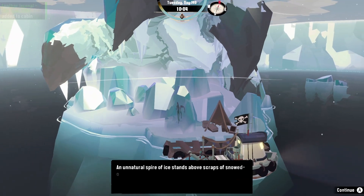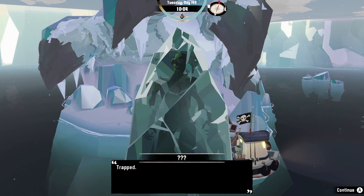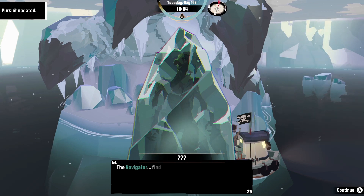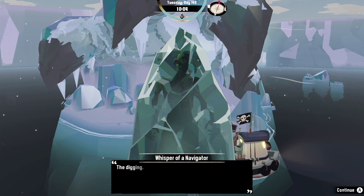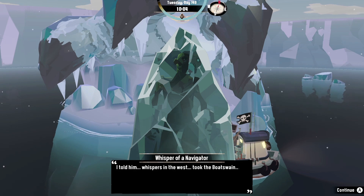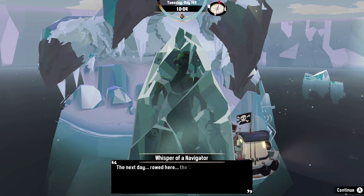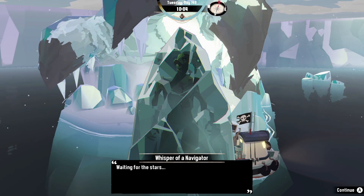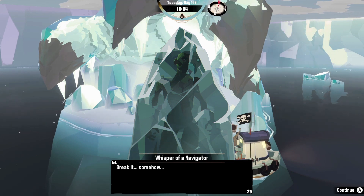Natural spire of ice stands above the scraps. Node over equipment, dark shape within. A voice calls out, distant and distorted: 'Trapped, forever, this prison — get me out. Break it, somehow, free me.' Who are you? The navigator. Chart the ice. It came from beyond. What happened? The digging. The cracked ice, like a web. Awoke the ice heart. I told him. Whispers in the west. Took the boat to his knees. Returned alone. The dark figure shuddered, sending vibrations through the ice. The next day, rode here. The captain. Saw the claws. Gripped my soul. He insisted. Made camp. Shadow of the beast. Waiting for the stars in the night. I saw his shape, suddenly swallowed by the cold, in the dark. He left me. Break it somehow. Free me.